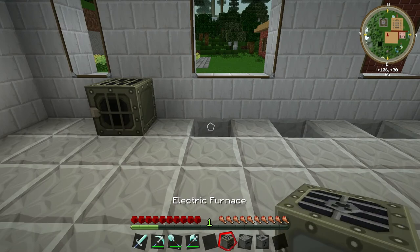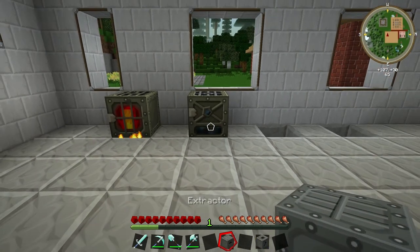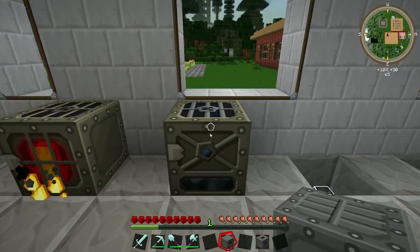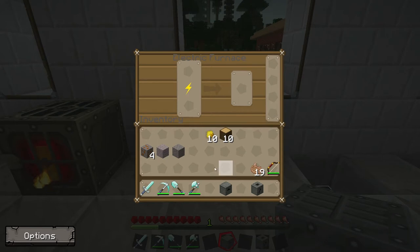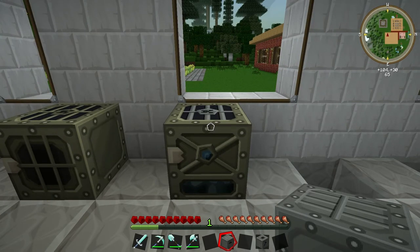So let's look at our first machine — the electric furnace. I'll place that here. The electric furnace is very straightforward, it works just the way you'd expect. It's a furnace, so if you take your copper ore and drop it in, it will smelt quite a bit quicker than a standard furnace does, and hey presto we have our copper ingot. Very simple machine to use, works just like a normal furnace except it runs off our power.